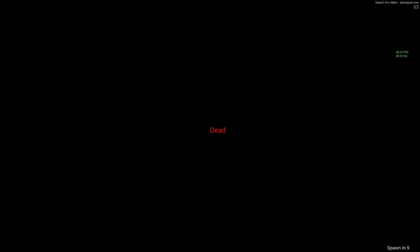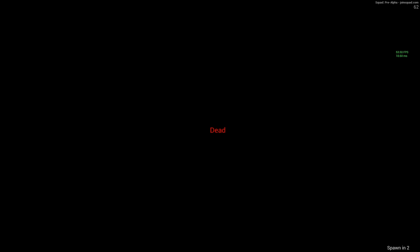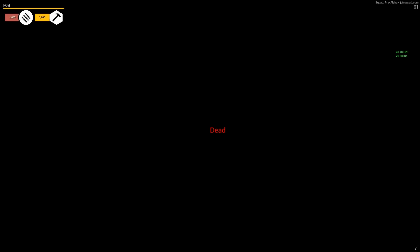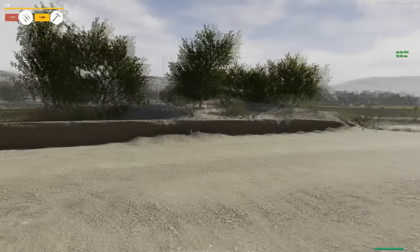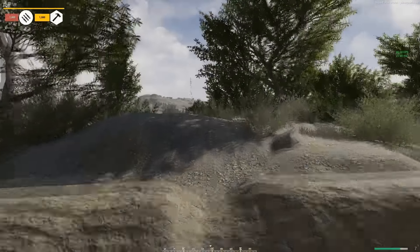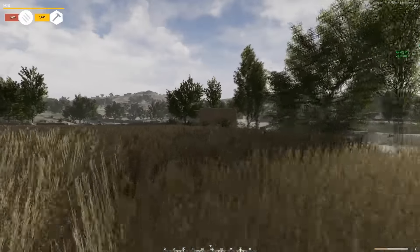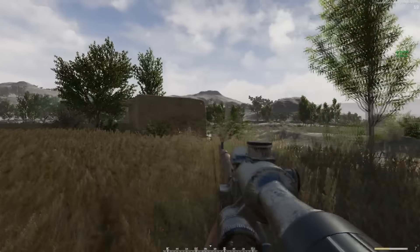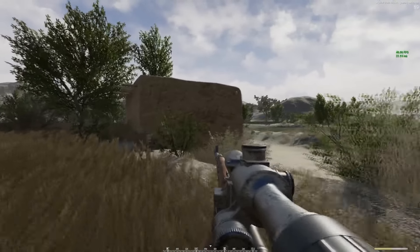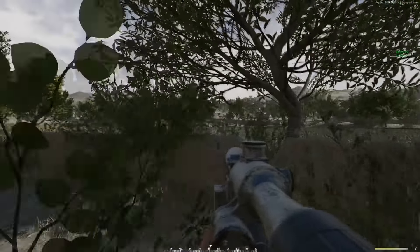Oh, he did see me. Alright. Might have been the muzzle flash. Since there's really no communication going on within my team — between squads or even between the squad and myself — I'm just gonna try to pick off as many contacts at the target as I can. Maybe they won't see me if I move through this. Try to use the foliage to my advantage.